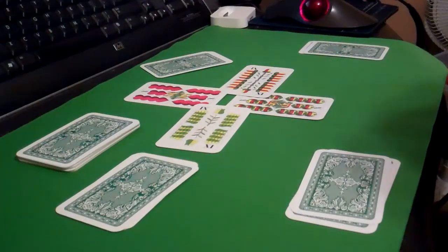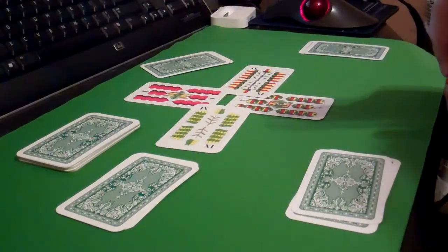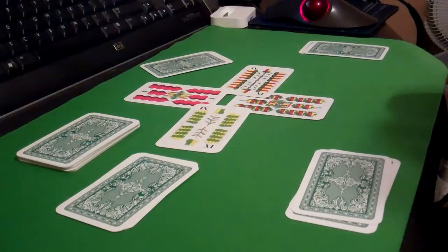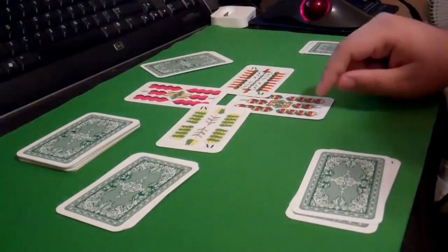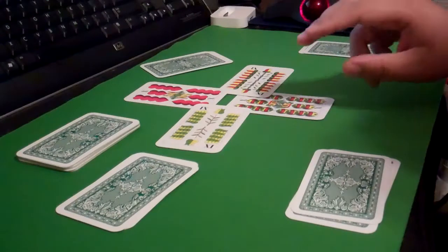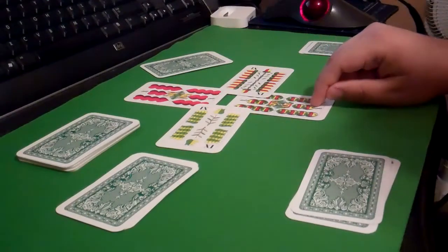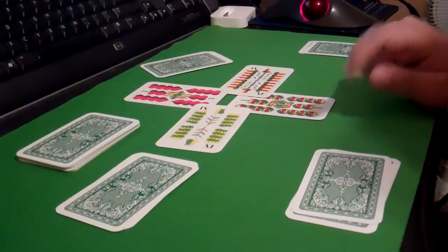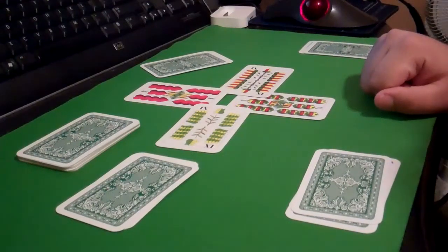So this is who won the trick. You can play in teams of two or as a four-player free-for-all. Player three won because they were the last one to play a ten card. Whoever is the last player to play the leading rank card wins the trick, and would then deal and begin the next trick.